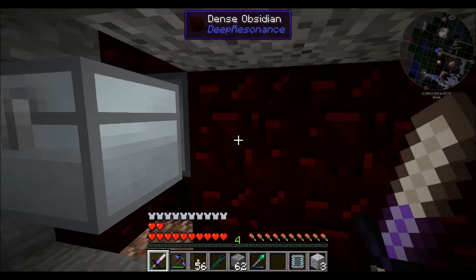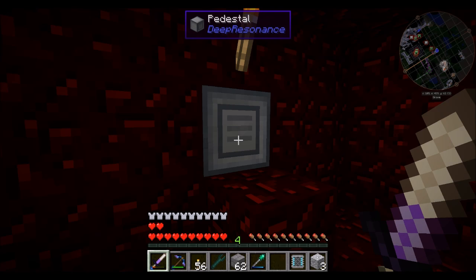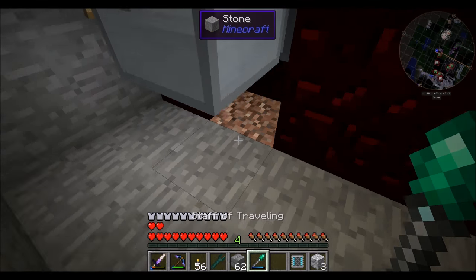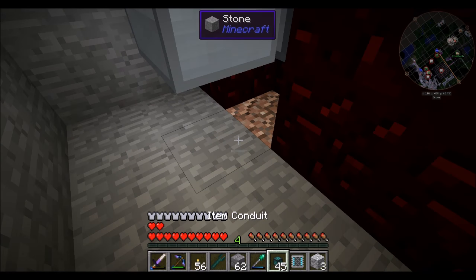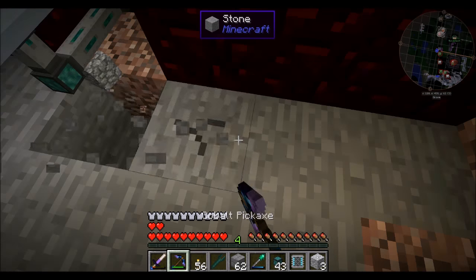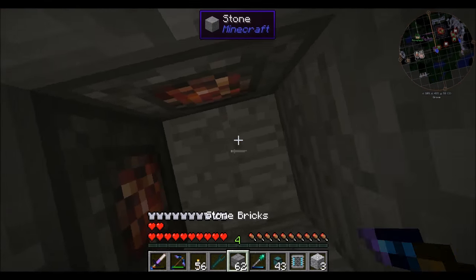The pedestal will automatically break used up crystals in front of it and place them into an inventory behind. Then given a crystal inside the inventory, it'll place it in the world for you. Doesn't that sound ideal? Yes, very ideal.